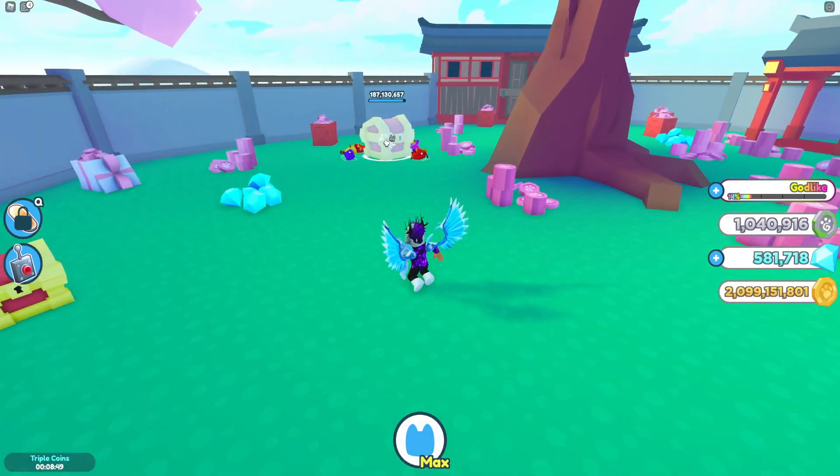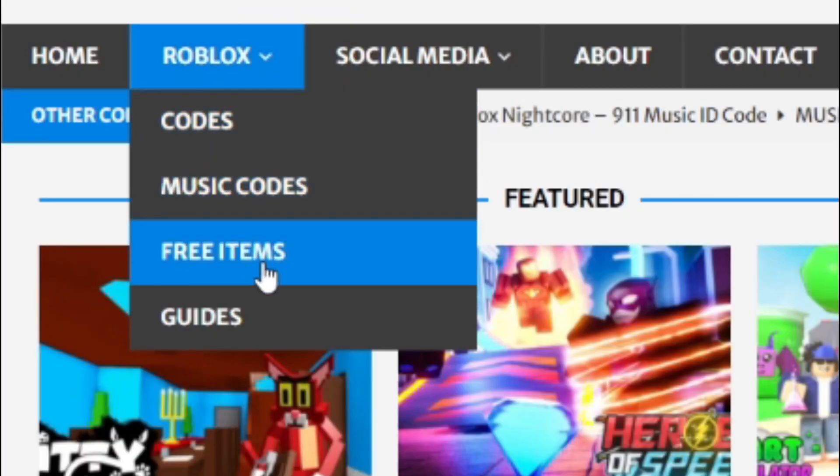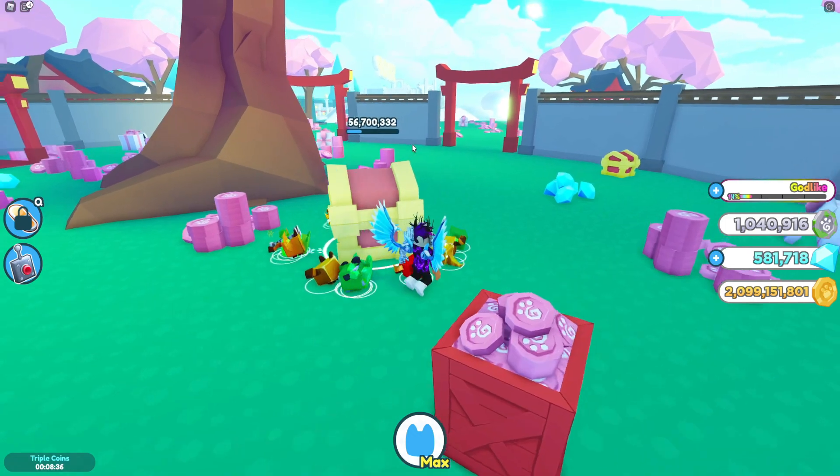Before I start, I need to tell you all about rblxcodes.com - that's my Roblox code website where you can find game codes, music codes, and guides. There is tons of stuff in there, including overall wiki codes for around 300 Roblox games. So if you need a code for a game, it will be there.